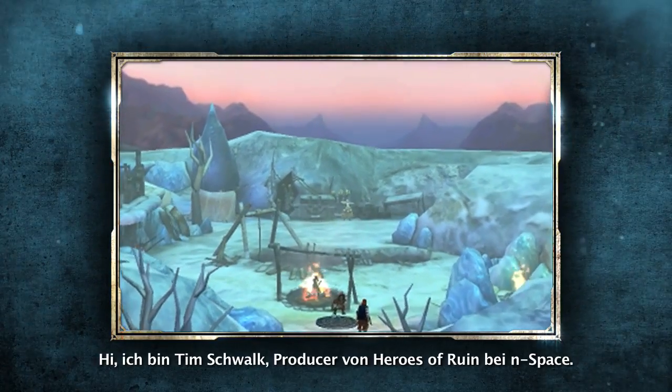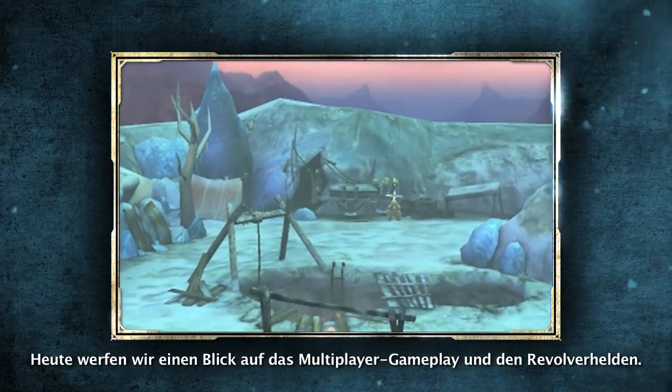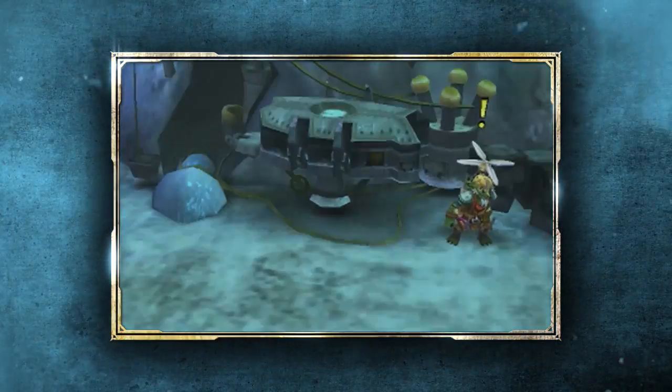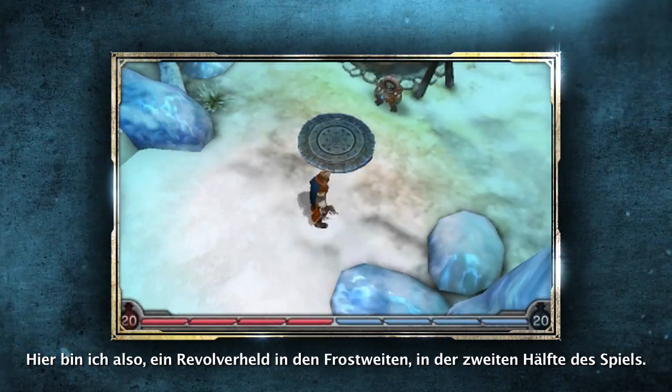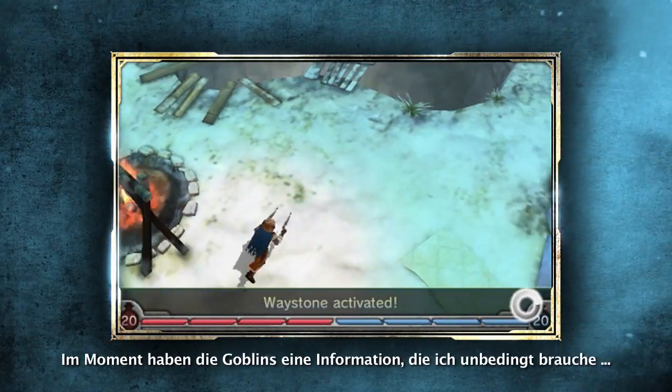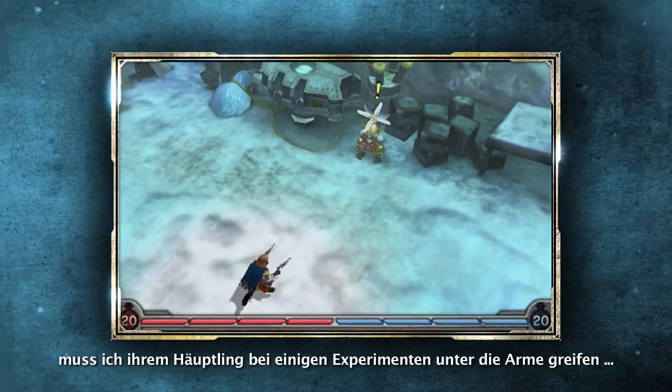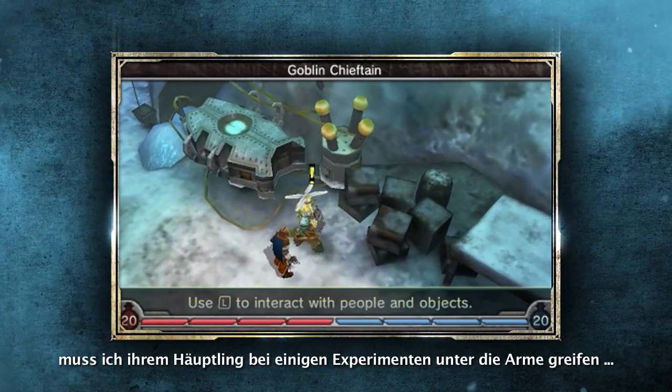Hi, this is Tim Schwalk, producer on Heroes of Ruin In-Space, and today we're going to focus on multiplayer gameplay and the Gunslinger. Here I am as a Gunslinger in the Frost Reaches in the second half of the game. At this point the Goblins have some information that I really need, but before they'll help me, the Goblin Chieftain is requiring me to help them with a few of their experiments.